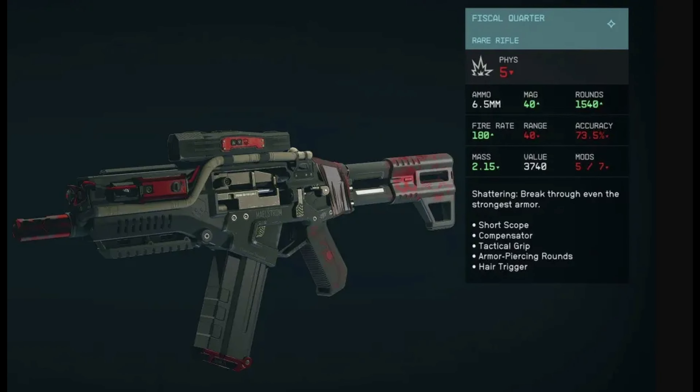For our first weapon, the Fiscal Quarter. This unique weapon is well-liked in Starfield thanks to its high rate of fire and damage output. This weapon can be acquired during the main quest from Walter Stroud.